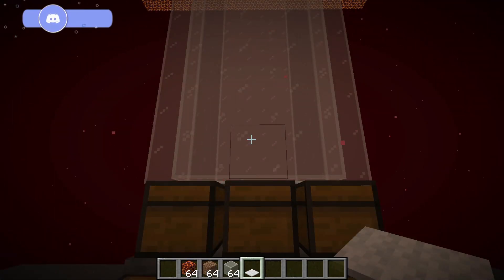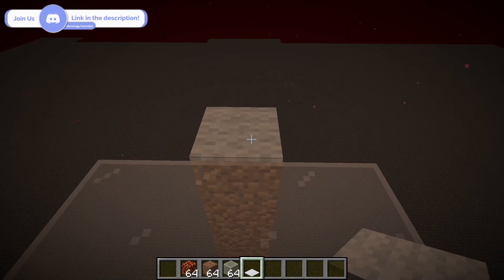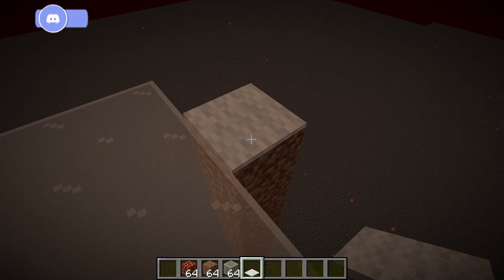Now that your gold farm is complete, we want to do an AFK test. But before we do, we just want to place a piece of carpet on top of the dirt to stop piglins from spawning.